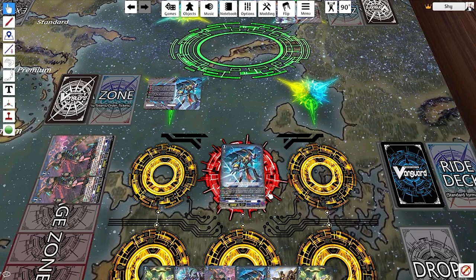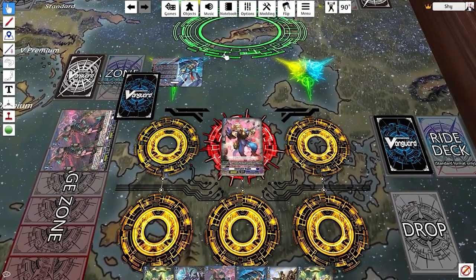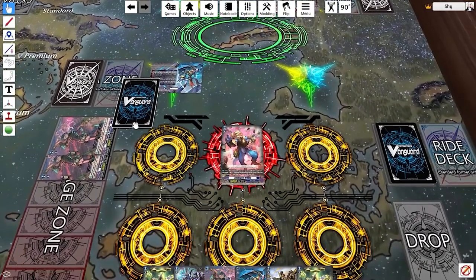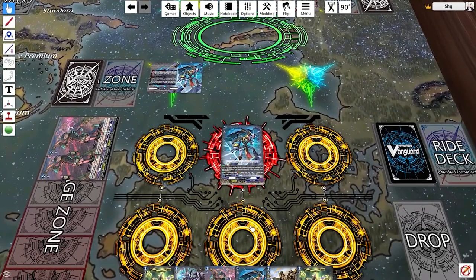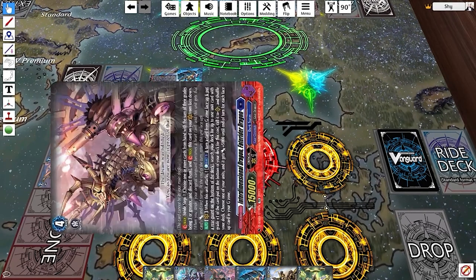It's important to know this counter-play if you want to play a stride deck, because you have to be prepared to play around it. In order to stride, you have to be on grade three and your opponent also has to be on grade three, or you have to have been on grade three for more than a turn. Striding happens immediately after the ride phase — so if my opponent placed their grade three and it's my turn, I can place my grade three and stride right away.